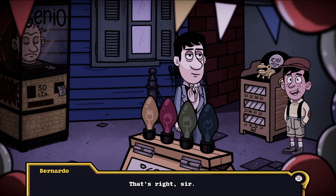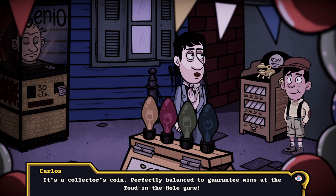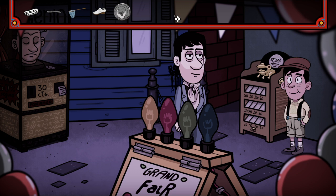I see you have some rare coins there. I propose a trade — a ball for a coin. Oh, he has more than one coin. We struck a deal. So we've got a coin. It's a collector's coin, perfectly balanced to guarantee wins at the toad in the hole game. Daredevil, you were right. Thank you for your suggestion. Well done. I completely missed that — I'm sure I would have thought about it at some point, but thank you because you saved me a lot of time there.